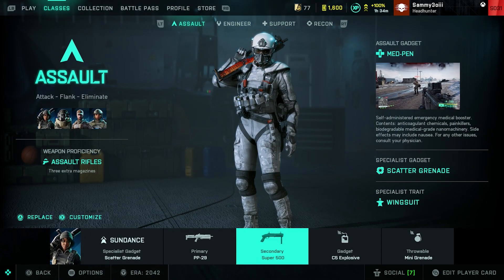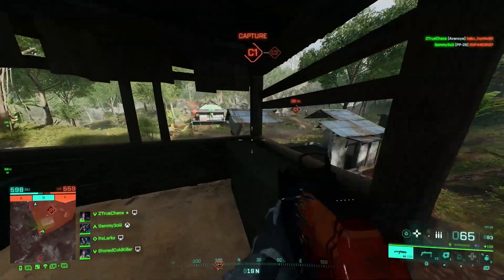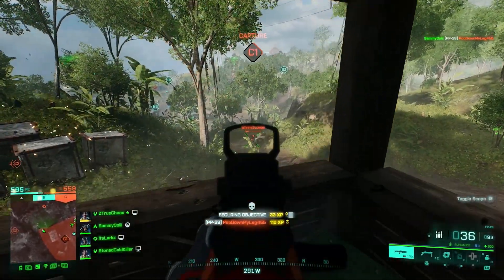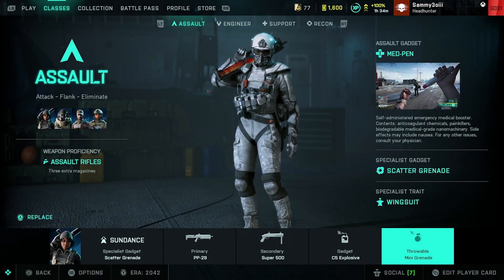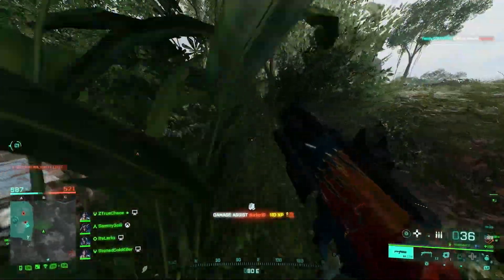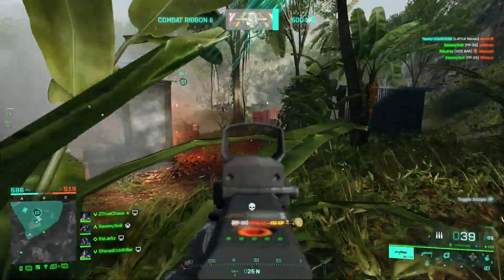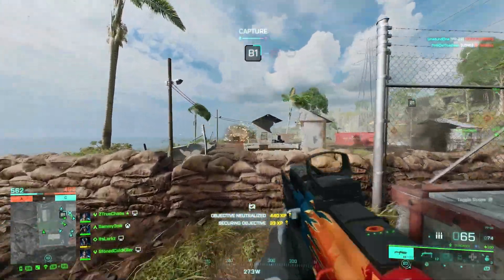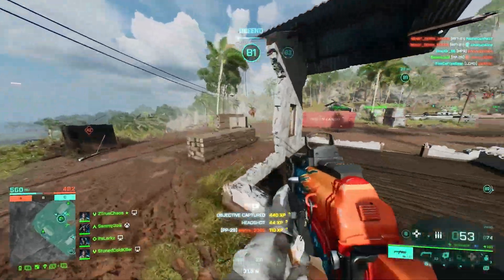I use C5 with Sundance — even better than with McKay because you can fly down and land right on top of a vehicle, stick C5 on it, and blow it up, essentially one-shotting vehicles. For grenades I run Mini Grenades — she already has the Scatter Grenade, so with Mini Grenades you get three plus the Scatter Grenade, totaling four grenades plus three C5s, letting you spam explosives almost the entire time you're alive.